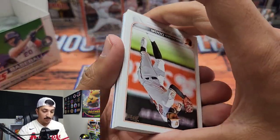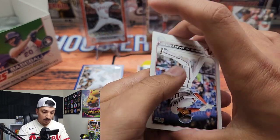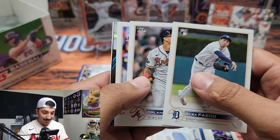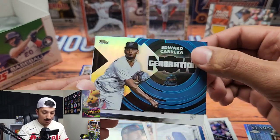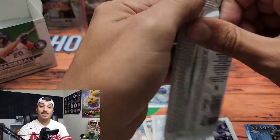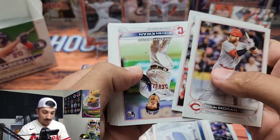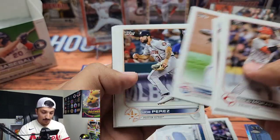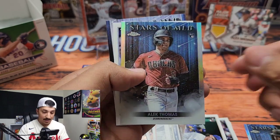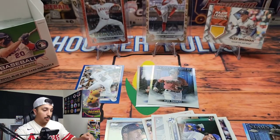We still have quite a few packs left, so definitely still some chances to pull nice rookie parallels. Orlando Arcia, James Norwood, Edward Cabrera Generation Now — also not a huge fan of Generation Now, but let me know what you think. I think they look pretty decent in a parallel. Steven Kwan, another Bobby Witt Jr. Rookie Debut, Topps Chrome Alec Thomas — definitely not too bad. Vladi Guerrero Jr. in the All-Star Game, and Vito Brujan Stars of the MLB.